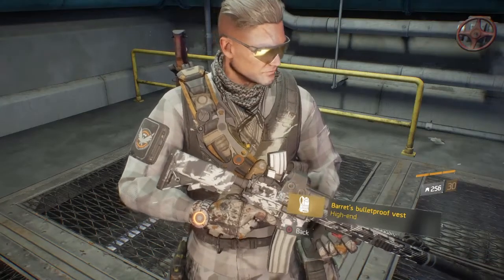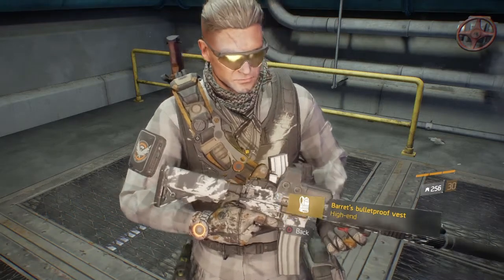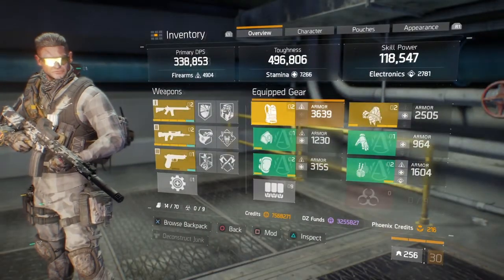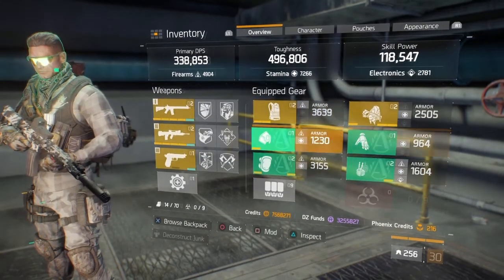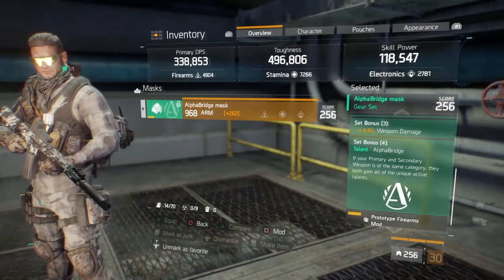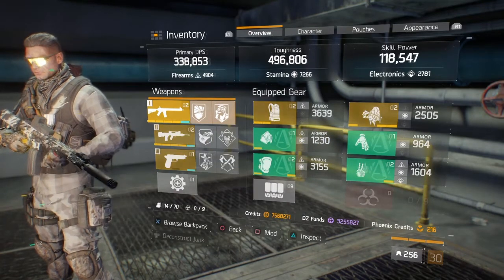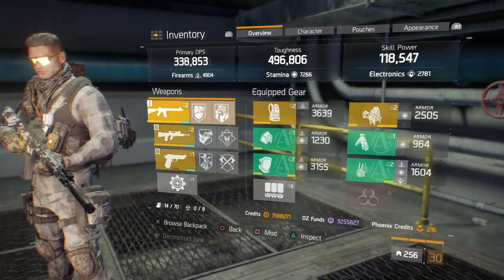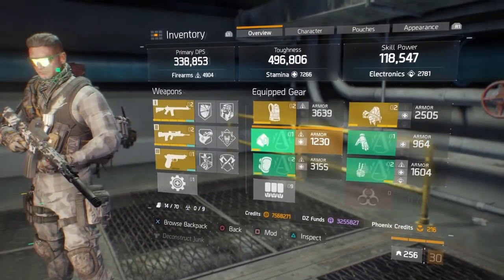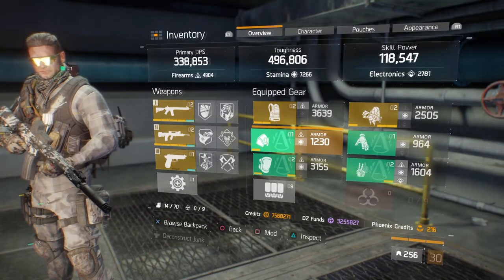1.5'lik Division'dan herkese merhaba. Şimdi oyundaki en iyi PvP gear setini inceleyelim. Gördüğünüz gibi Alpha Bridge. Dört parça dizmeniz gerekiyor. Sebebi, eğer dört parça Alpha Bridge set dizerseniz, kullandığınız aynı sınıf iki silahın da talentlarını ortak bir şekilde tek bir silahta kullanabiliyorsunuz. Alpha Bridge, PvP ve PvE yapmak isteyen tüm playerler için 1.5'lik update'deki en iyi set.